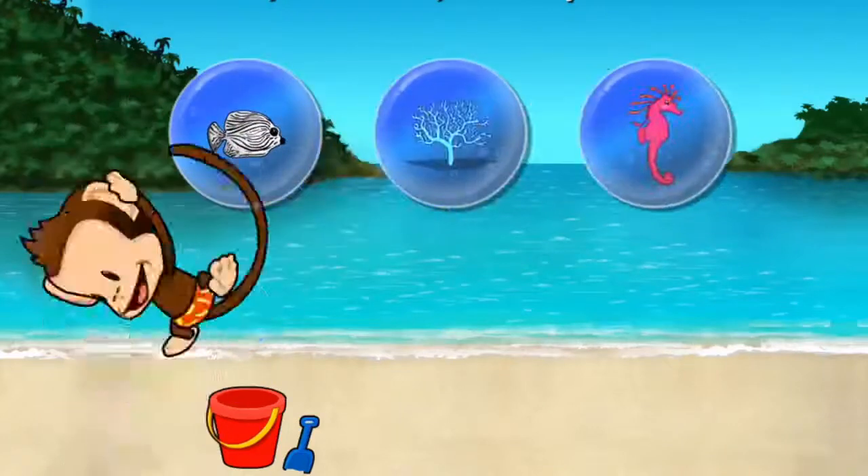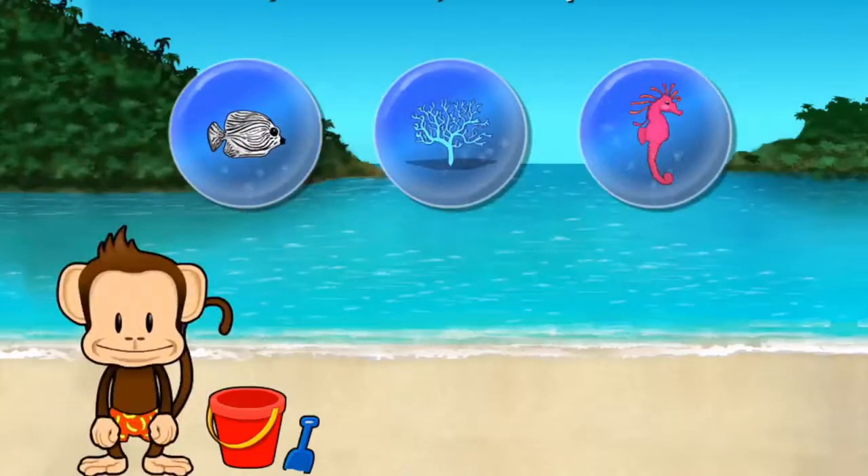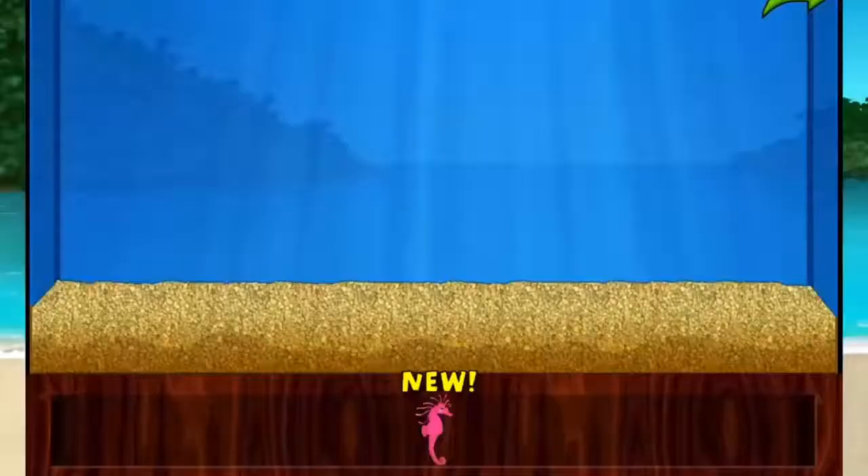You won a prize! Add things to your aquarium by dragging them from the tray. Touch the arrow to get back to the beach.